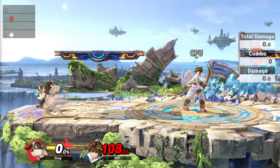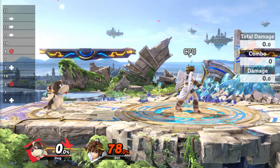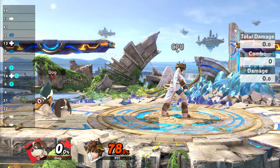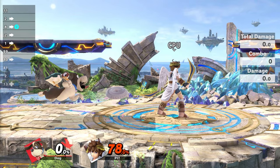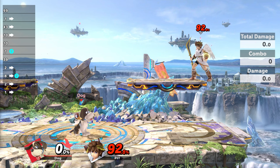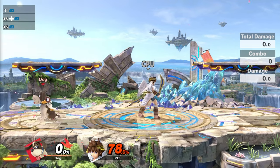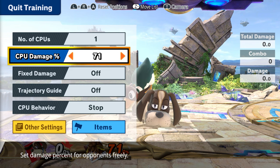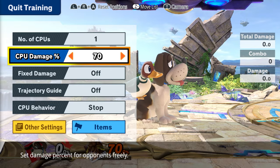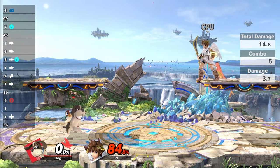Another thing related to this: whenever you get to around 78%, that's when your opponent is going to fall into the tumble animation against Clay Pigeon. Do you see that red smoke that my opponent gets? As soon as you see that smoke, DI will be a factor in this combo. Under 75%, DI won't be a factor and everything will be 100% consistent.